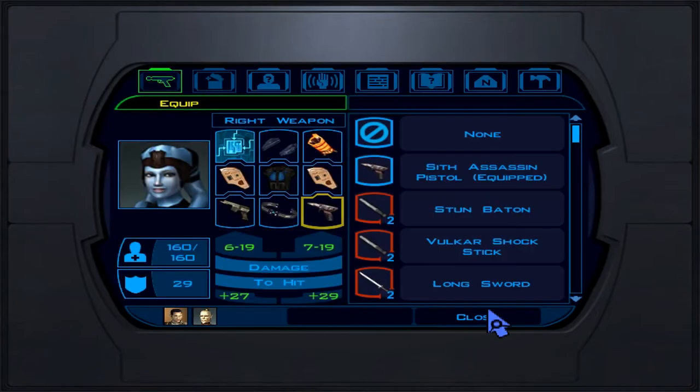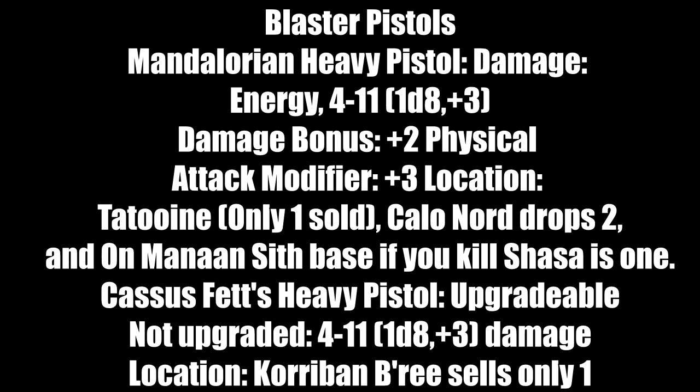Time to go over gear for Mission. For blaster pistols: the Mandalorian Heavy Pistol is excellent — energy damage 4 to 11 (1d8 plus 3), attack modifier plus 3. Location: Taris at the Tarnov shop — buy it ASAP. Kalo Nord drops two when you face him the second time, so loot his body. You can also get one at the Sith base water plant mod if you kill Sasha (dark side act).